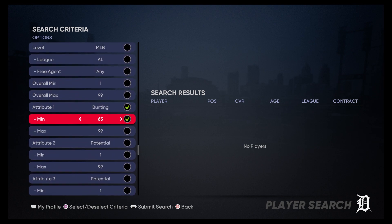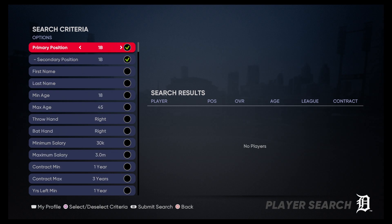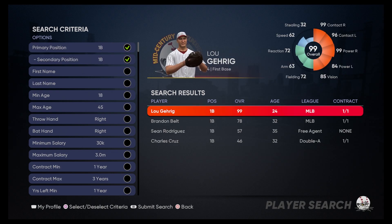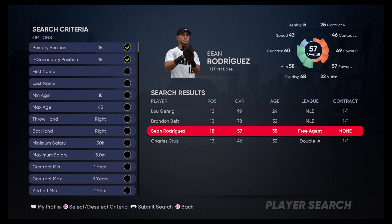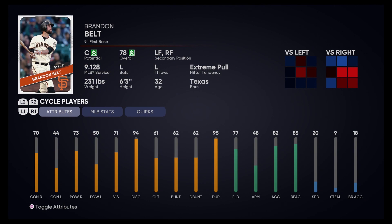Let's drop the minimum down to about 60 to get a little more of a sample size. For first base, we've got Lou Gehrig, Brandon Belt, Sean Rodriguez, and Charles Cruz. It's going to have to be Brandon Belt. His bunting rating is a 62, and he's got a pretty decent glove. We'll get Brandon Belt on the roster.